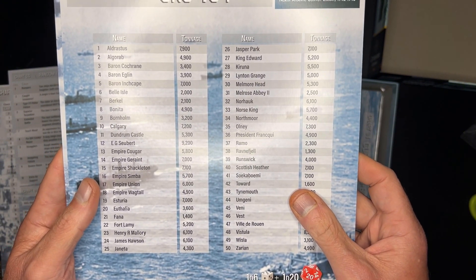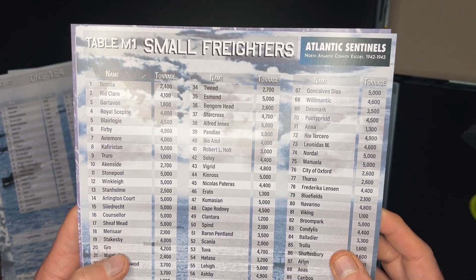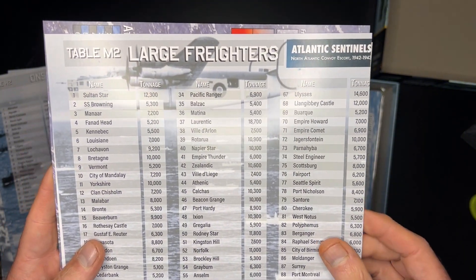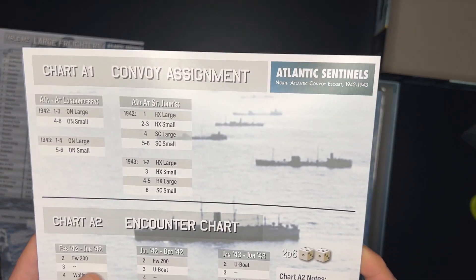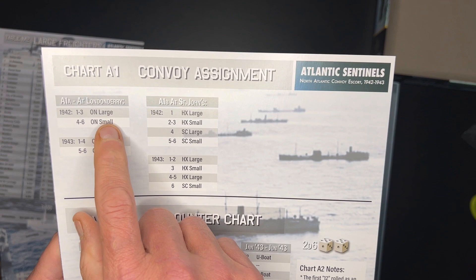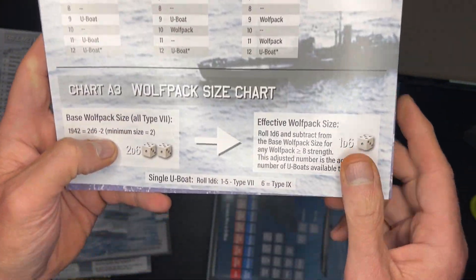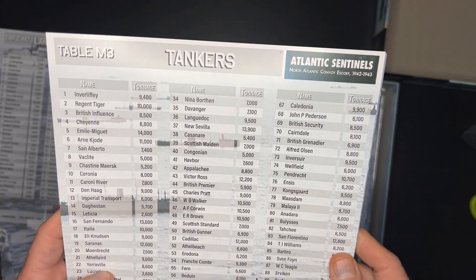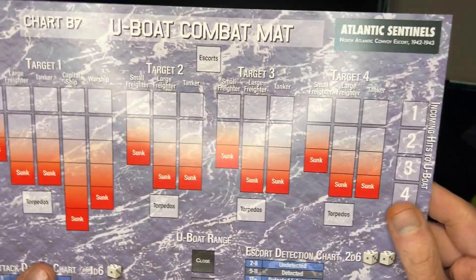ONS 154 — these are more ships, small freighters table M1 and their tonnage, and large freighters table M2. Chart A1 convoy assignment — Londonderry, St. John's — and you have an encounter chart, a wolf pack size chart. On the back you have tankers table M3 with their tonnage, and your U-boat combat map.